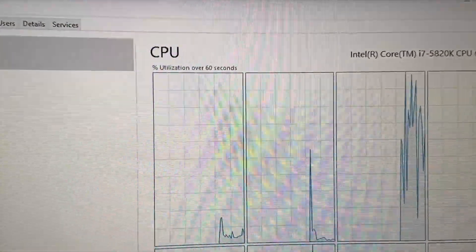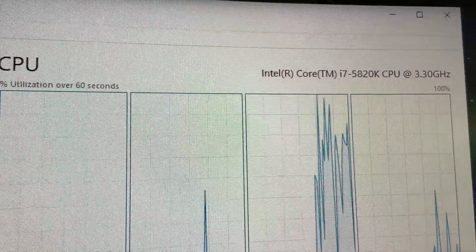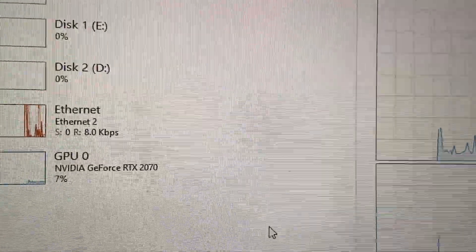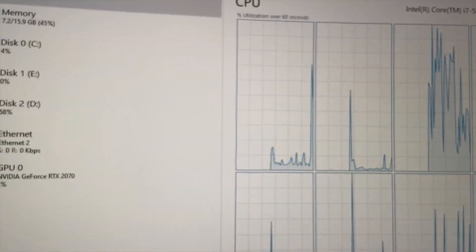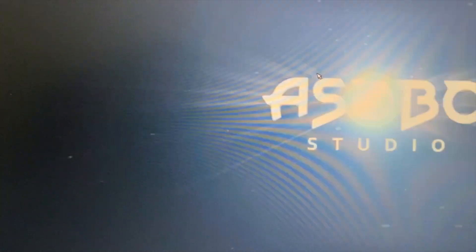I'm currently rocking an Intel 5820K, overclocked to about 4.4 gigahertz. I'm going to try this out with Flight Simulator — I've also got an RTX 2070. This processor is actually really cheap now, around 50 pounds, so it's a really good cheap Intel processor. You can get some pretty cool cheap Chinese motherboards to work with it as well.